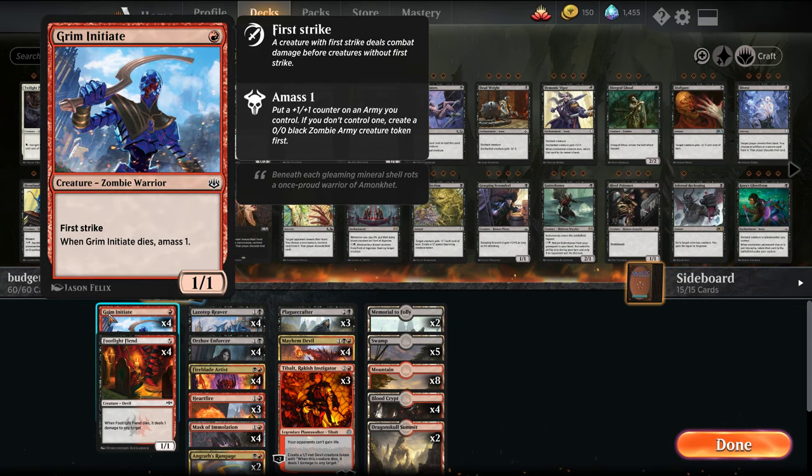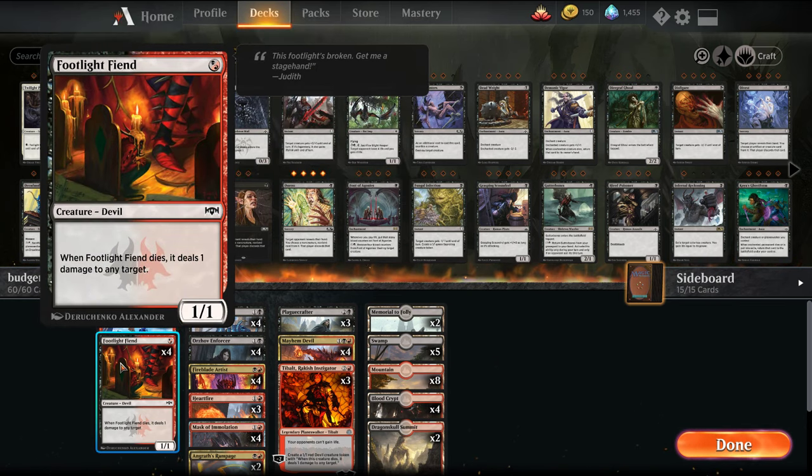In the one-drop slot we have Grim Initiate, which when it dies it amasses one, so we get a creature afterwards — it's effectively two bodies for one mana. We have Footlight Fiend, which deals a damage when it dies, so it can block and then deal a damage. That makes the combat math a little bit tricky for your opponent.